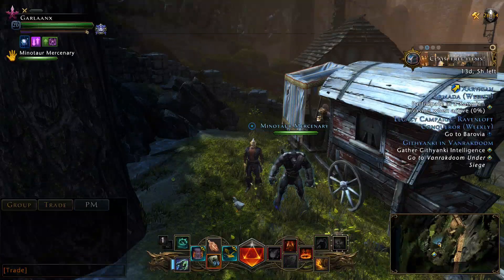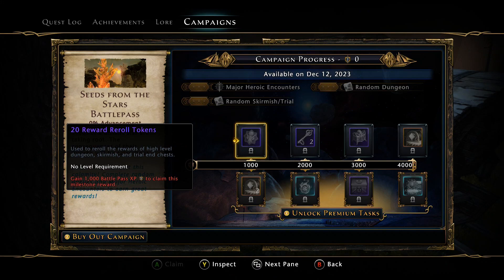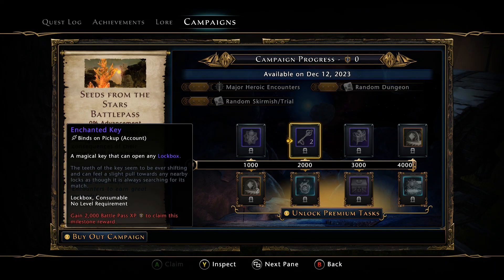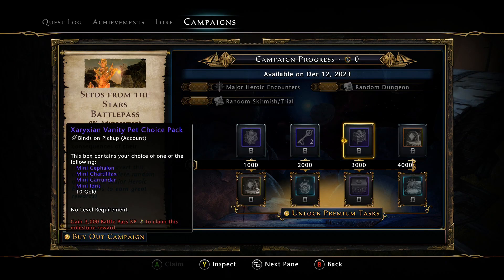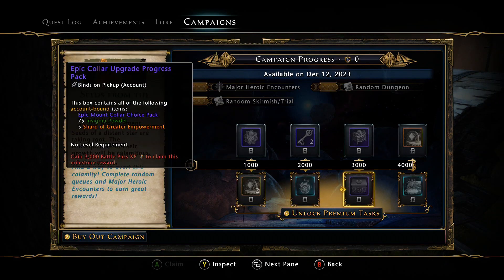Starting on December 12th we have the second tier. On the free track we have 20 reroll tokens, two enchanted keys, a vanity pet choice pack — they're bringing back some rare vanity pets — and an astral lockbox.